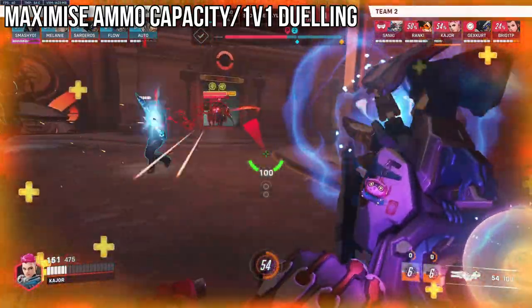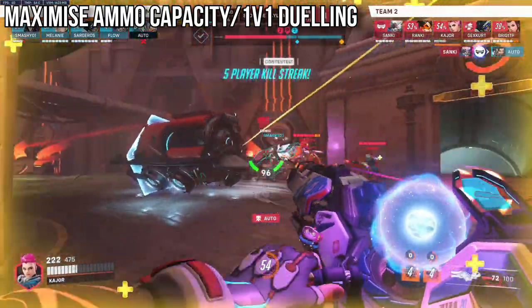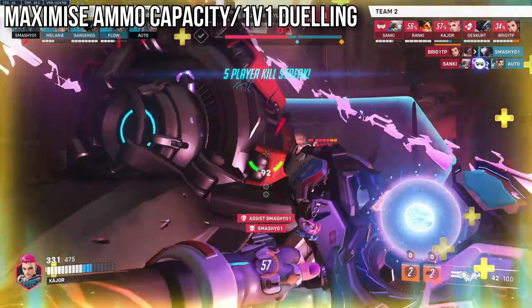As Zarya, you also want to be interweaving your beam with your right clicks. This helps to maximize the ammo capacity that you actually have.